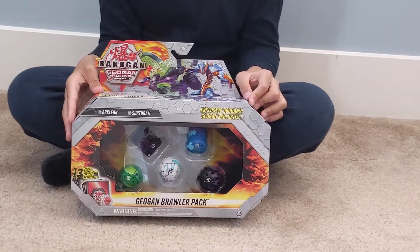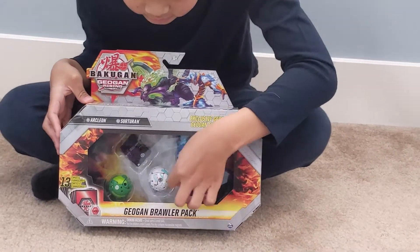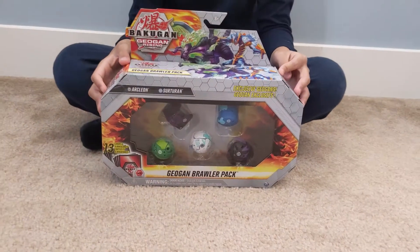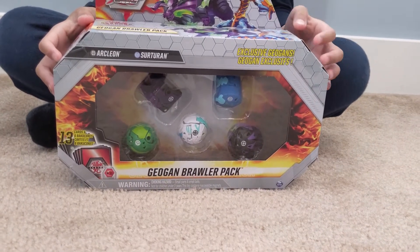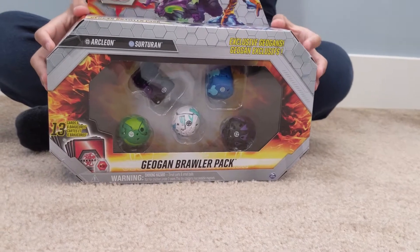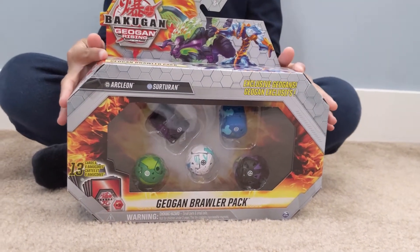So in this pack, there are two Geogon — you can see they're different shapes — and three main regular Bakugan. You might notice that Geogon sort of have these clear blue or purple spots on them, and I think it's cool because it makes them look more realistic.